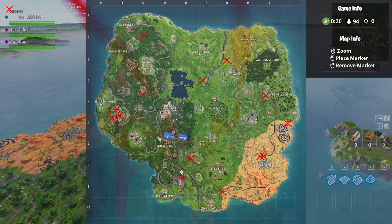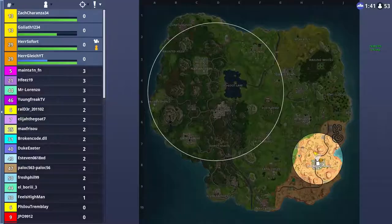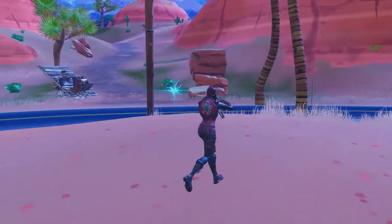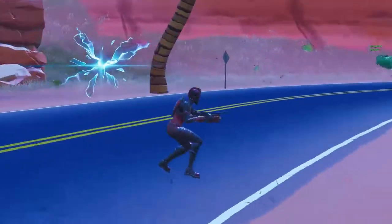So now we have two clips and we're gonna show you both of them where we use those portals. In the first clip, we were in a fight and there's a car with two people. We're gonna shoot at them and escape into the border.